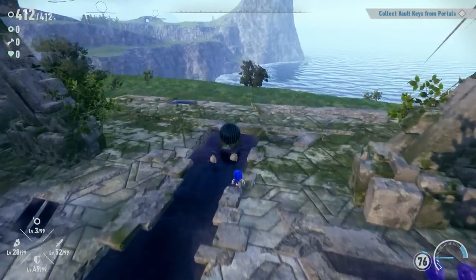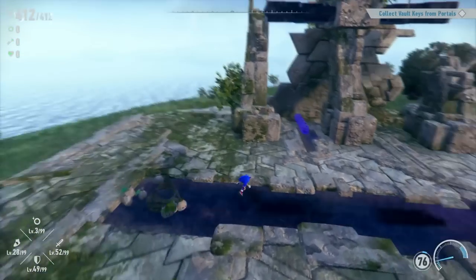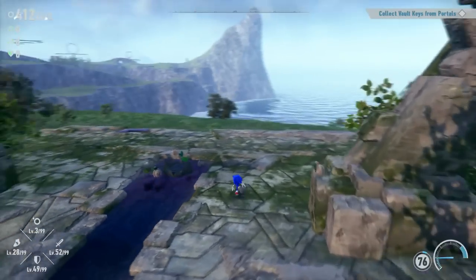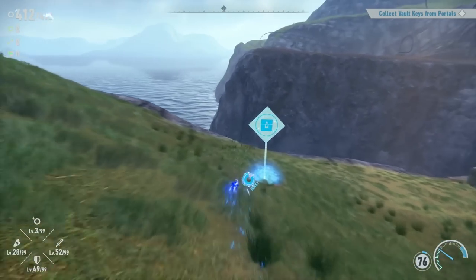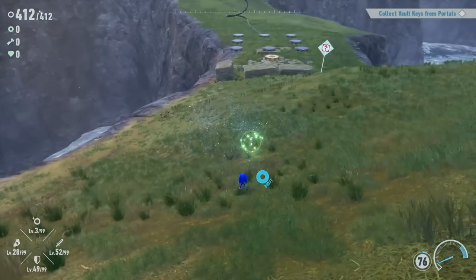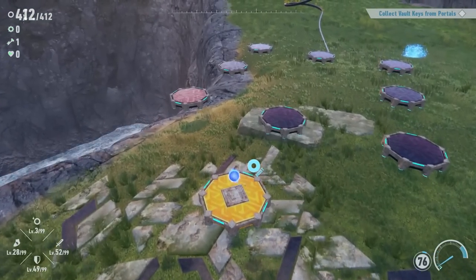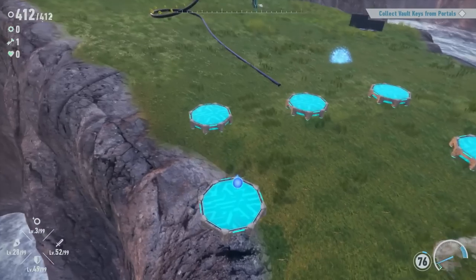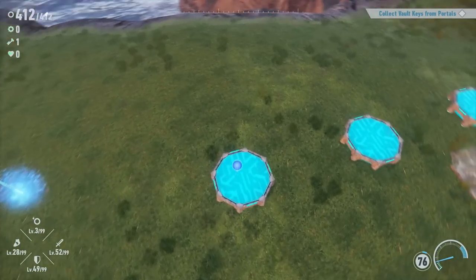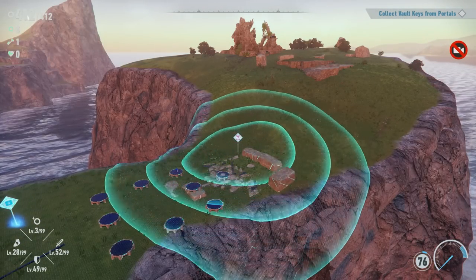I'll grab whatever Cocos I can find — looks like there might be a little chest of them right here. I'll definitely have to cash in a lot of these very soon. Right now it looks like all we've got to do is collect vault keys from Portals. Haven't seen any just yet, but if we can get some extra challenges done along the way, that'll clear up the map a lot. There's our first key, no problem. So we have a new challenge: I have to land on each platform probably without falling on the ground. Luckily, Sonic can jump nice and high. Got it! That's our first challenge done in this area.